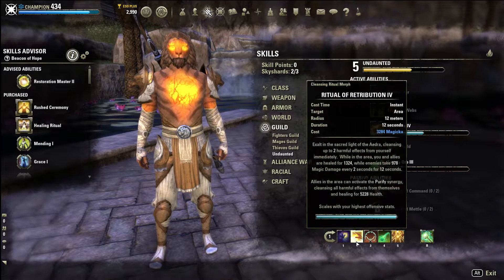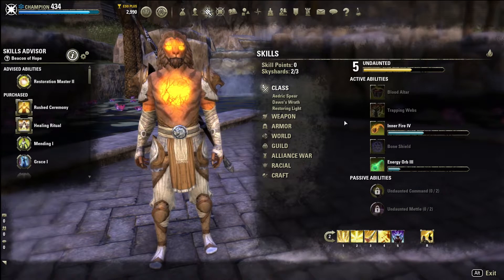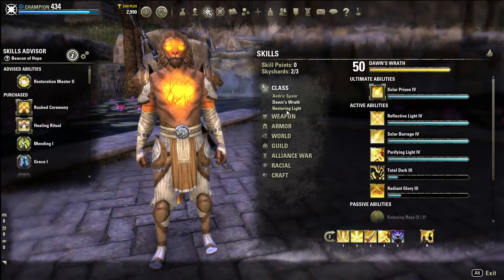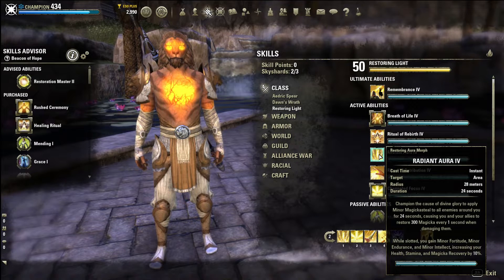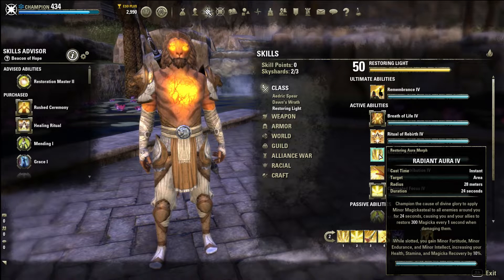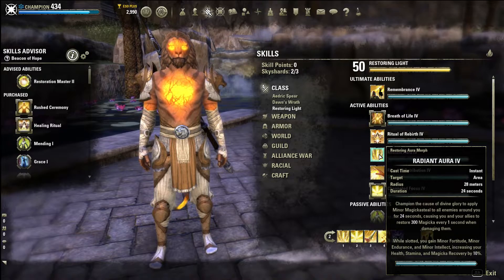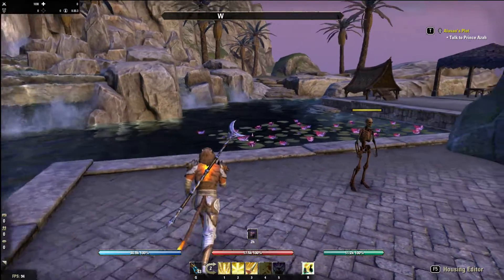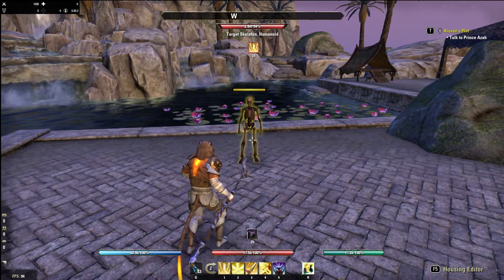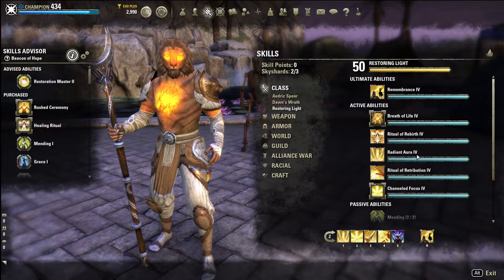Getting into the back bar - we have Radiant Aura from Restoring Light. While slotted you gain Minor Fortitude, Minor Endurance, and Minor Intellect, increasing all your recoveries by 10%. It also applies Minor Magicka Steal on enemies for your whole group, so everyone gets mag back from attacking those enemies for 24 seconds. You want to keep that up at all times.